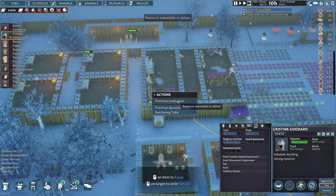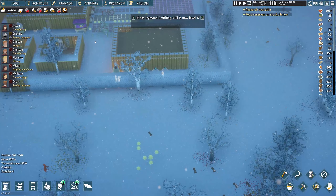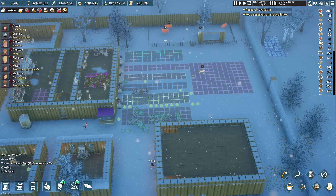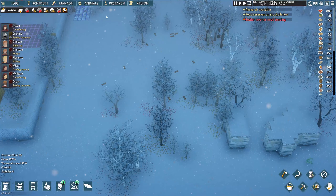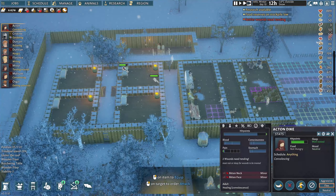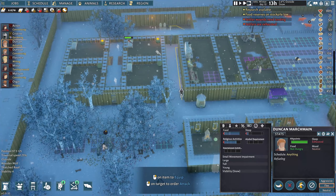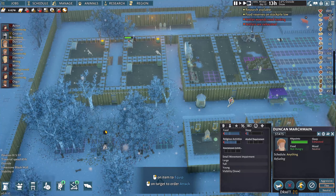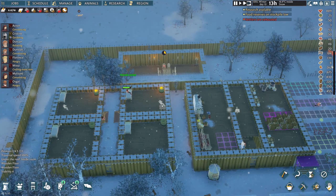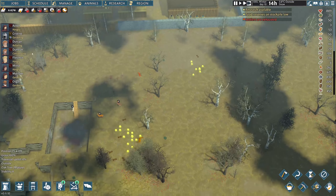Who is our chef? We already looked at who the chef was - it's Christine. So she should be working on it. Resource unavailable to deliver. Well, at least the cold snap is over. How is there no resources? I thought we killed a ton of animals. Well, we haven't butchered them, which is part of the problem. I don't know what she's going to do, but somebody needs to haul all of the dead bodies - I feel like that's just not happening.